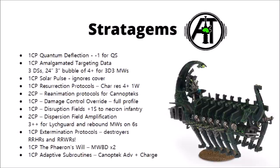Amalgamated Targeting Data is the Doom Scythe stratagem we mentioned — sacrifice the Death Rays for the chance to do 3D3 mortal wounds within a 3-inch bubble. You add +1 to the roll if the unit has 5 or more infantry, and subtract 1 if it's a character, so big character vehicles can provide some protection. Solar Pulse is an ability to ignore cover, so a unit with a lot of shooting will be able to shoot at you outside cover provided they're willing to pay the command point.